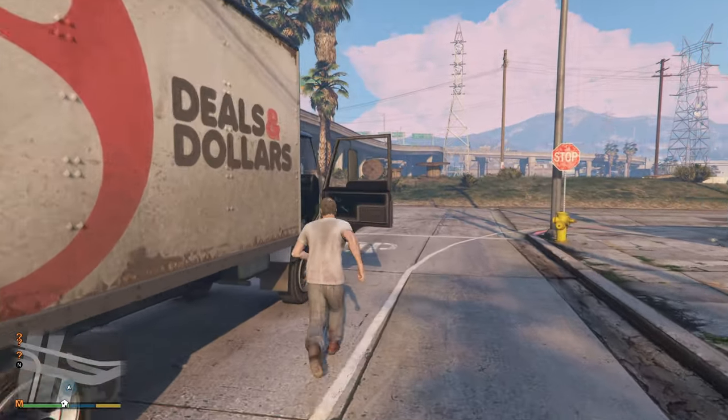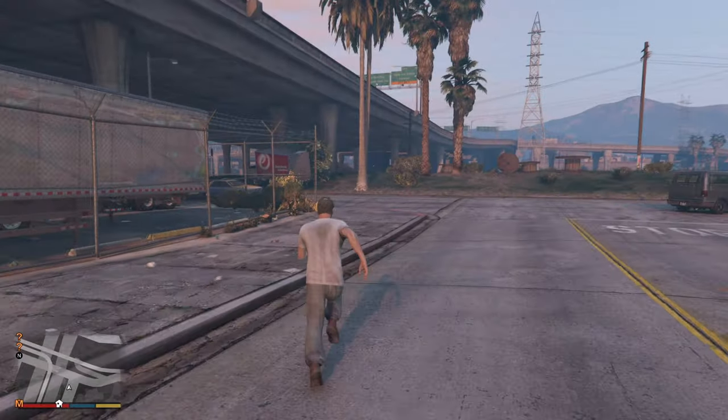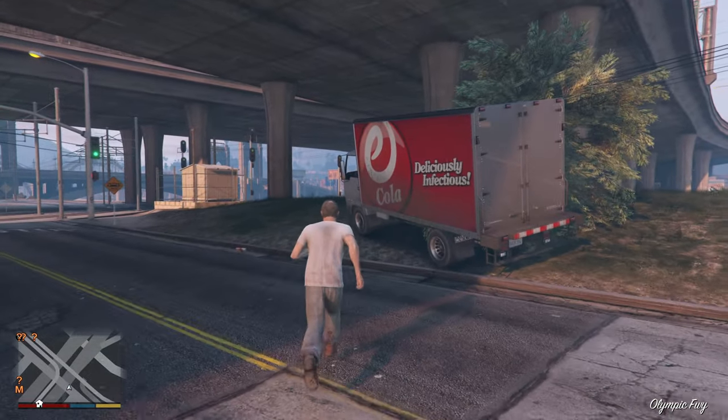When you successfully die, you end up at a hospital after exiting the mission. Run to where your Mule was last used, making sure you don't use any vehicles including a taxi, or the Mule vanishes. This might require brief map knowledge, but luckily it's a short run. You can see how it's still there, which would not be the case after a usual mission exit without using death. I did not get cool colors on my Mule in my recordings, but hopefully you will be lucky with a nicer color.